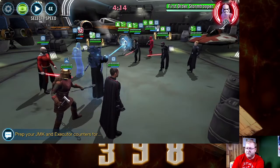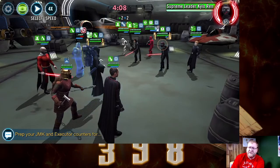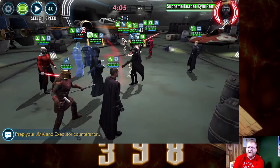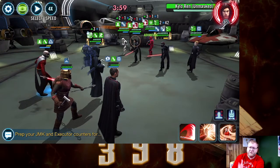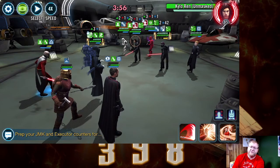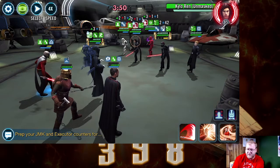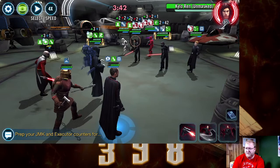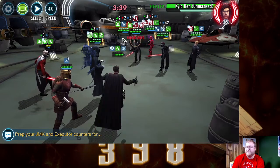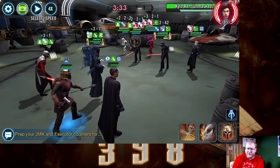But first we need to link up two characters. I personally like to link up the First Order Stormtrooper and Supreme Leader Kylo Ren. A lot of people will do Crew Kylo Ren unmasked with the first one, but I feel a lot of times the Stormtrooper will drop his taunt and Crew will keep his, and if we kill off Crew too fast we don't end up getting what we need — which is for them to attack and to get the ultimate. We've now gotten our demoralize on everyone except Supreme Leader Kylo Ren, which is great.